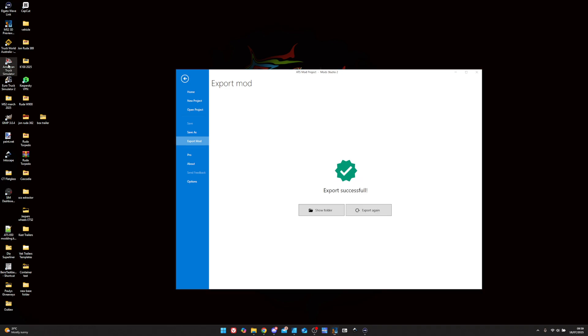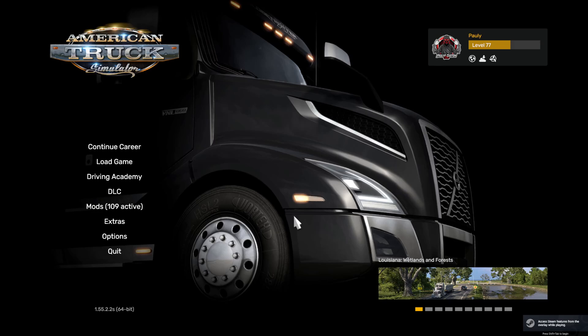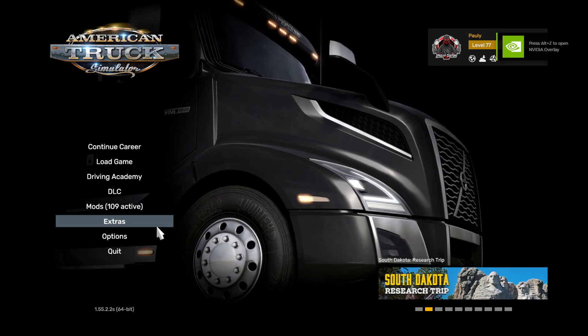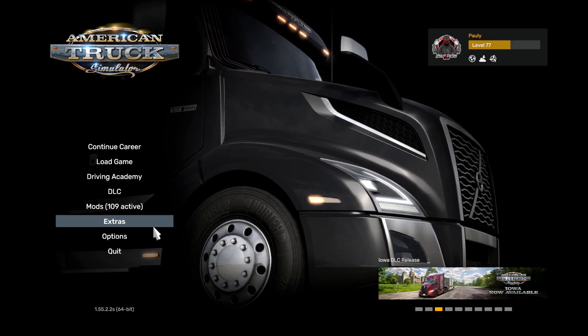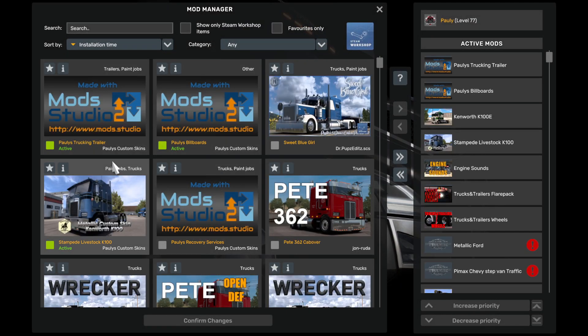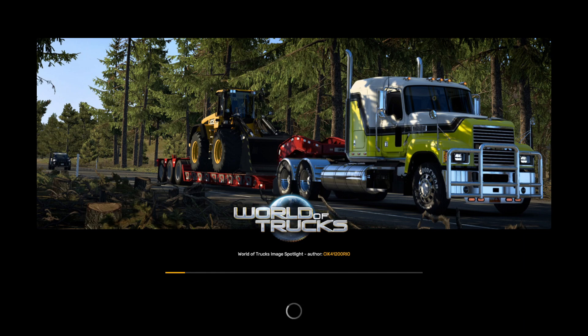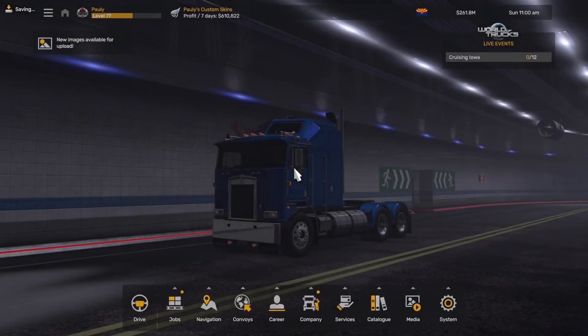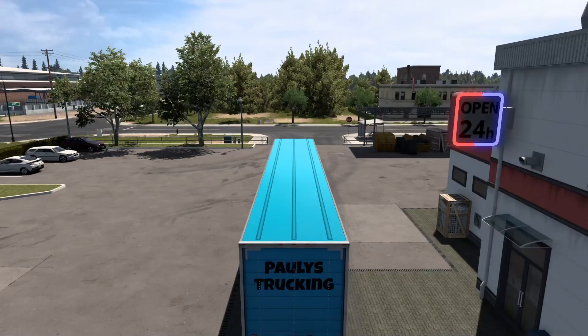We'll start the game. It's basically the same process as before, just a different version with better audio. Go into your mod manager, make sure you click OK and confirm, then go into the game. The trailers are metallic so obviously it's going to be a changeable color — whatever you want to use. Click that and it goes straight into the game. There we are.